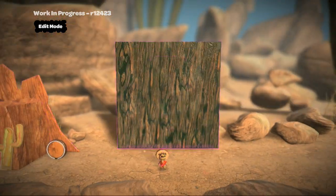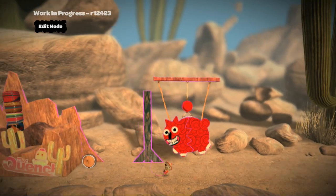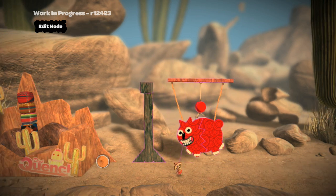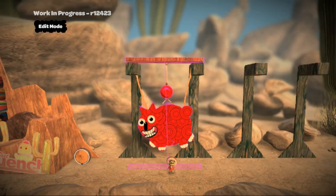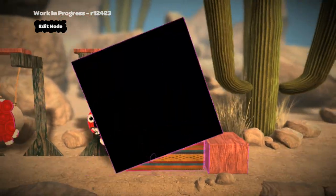Here I'm constructing a frame to attach some piñata which I built earlier, and I'm just measuring the frame against the piñata to get the height of the frame correct, and then simply copying and pasting that first piece of frame to quickly create a more complex structure.